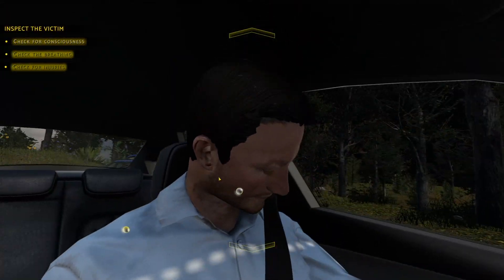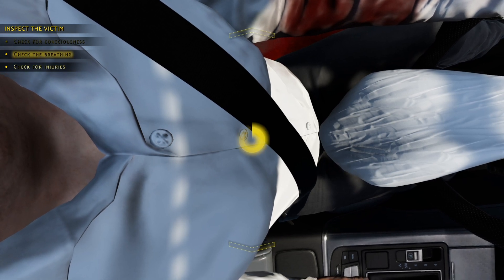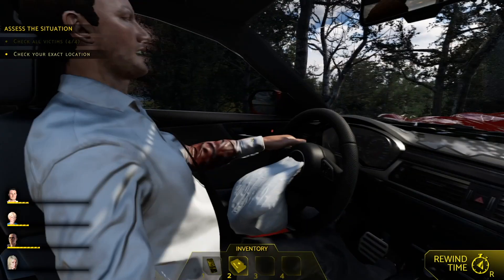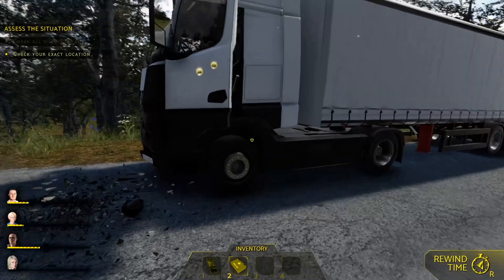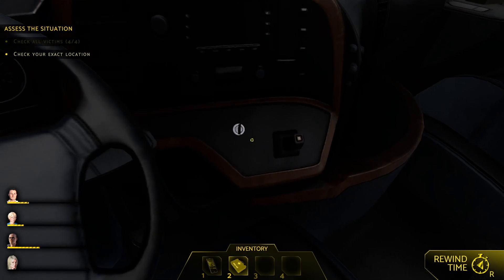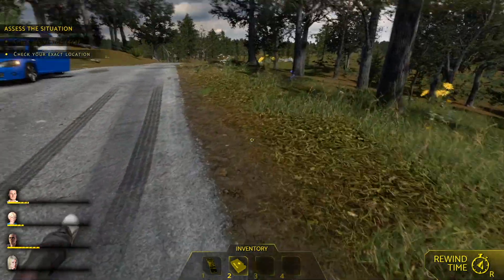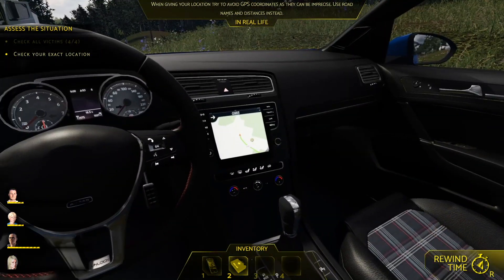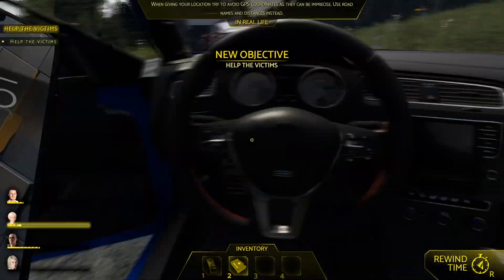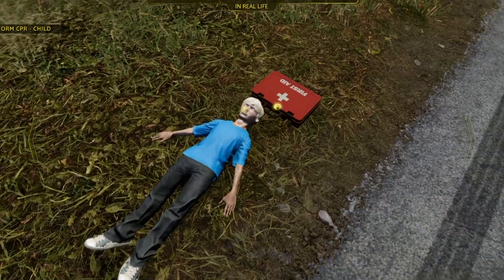That guy is close to getting hurt over here. Oh my gosh. Okay, that's not good. There's GPS in here - check the location. We know it now, we're good. We did it - help the victims. We got to go help the little boy, he's the one closest to having issues. I pulled him out - I got to pull him out. Pulling the kid out. This is intense, man. First aid - okay, apply the first aid.